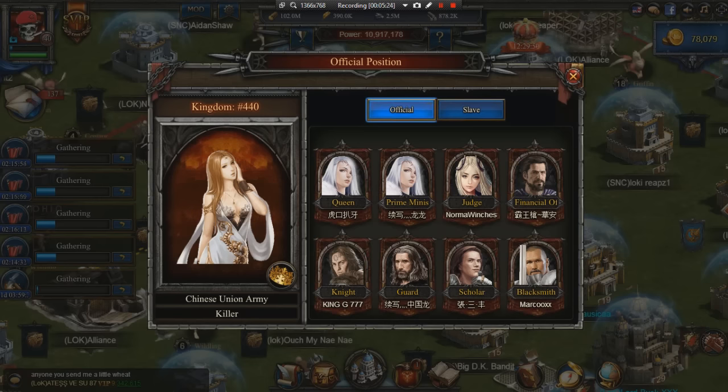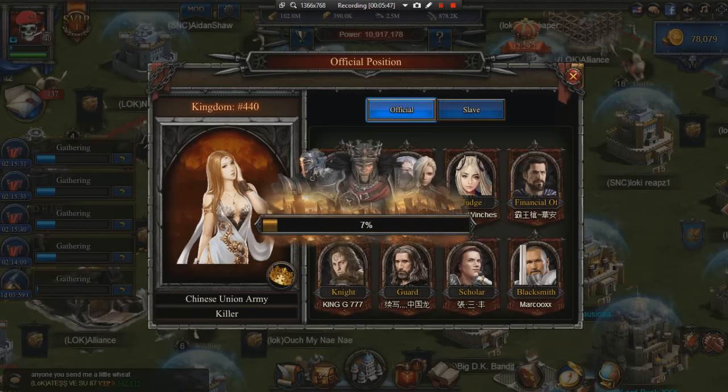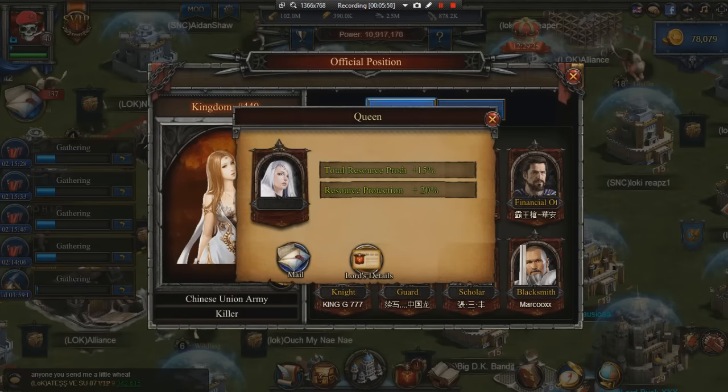The king gets 15% attack, 15% defense, and a 10% march boost — it's pretty sweet. You're going to have a huge march plus 15% attack and 15% defense; that's like having two VIP 10s minus the 15% health. Here are the title buffs: the Queen buff gives some resource protection and total resource production inside your castle — not gathering speed, so not that sweet. The best one for development in my opinion is the Prime Minister, which gives 5% training speed, 5% building speed, and 5% research speed — the most well-rounded buff.